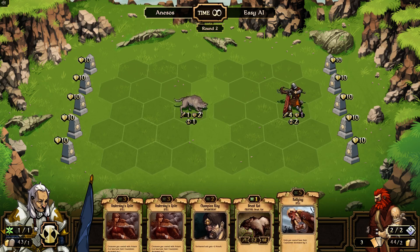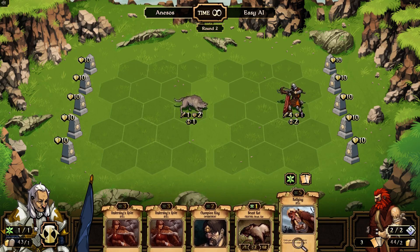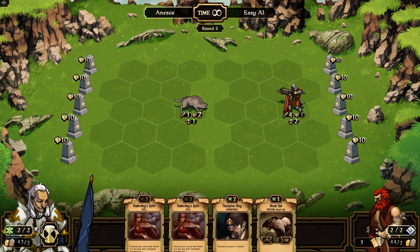I love Rallying — that's a really useful spell, but it's five points and I'm nowhere near five points. So I'm going to sacrifice that one for growth, get myself up to two points. I could put the Champion Ring on here, but that's kind of pointless because he's a really low power, weak creature. So maybe I'll just put the beast rat down and get his cooldown going.